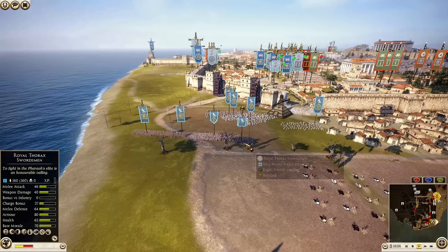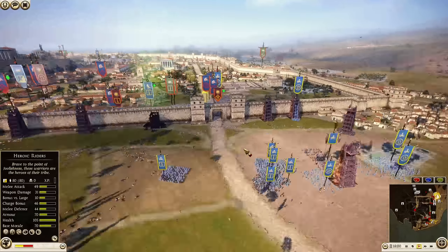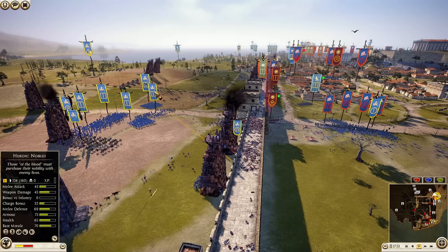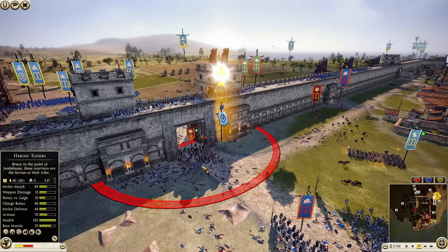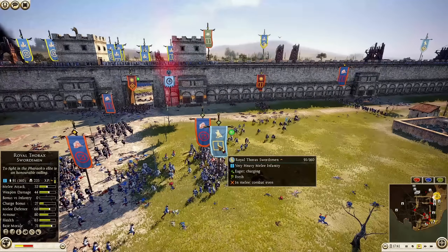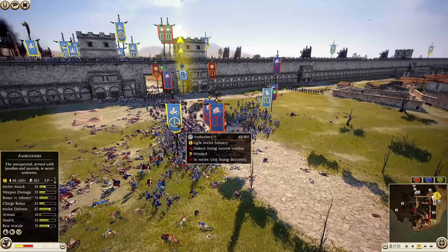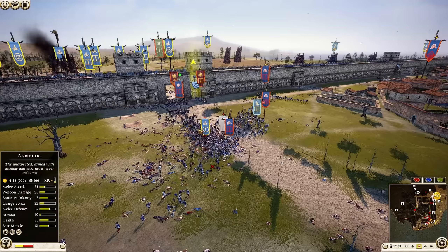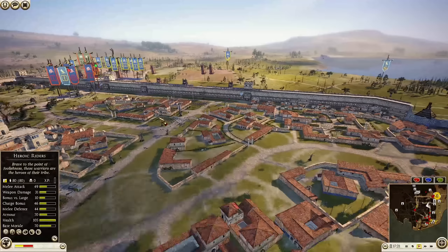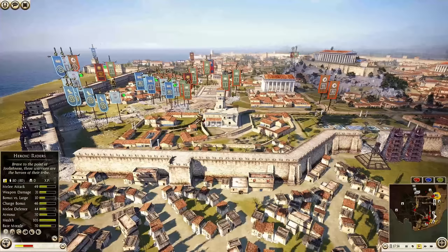Egypt still has outside: Thorax Pikemen, two units of Royal Peltasts, and his Royal Thorax Swordsman general. Chariots are still sitting over there - I wonder if maybe he's just waiting for an opportunity. But I feel like that opportunity was lost by losing control of the gate. Iceni still has five units of Heroic Nobles over here. The defenders' control is teetering back and forth. The Royal Thorax Swordsman with 235 kills, down from 95 to 91 men. Ambushers with 162 kills. But that other unit was unfortunately taken out. Bactrian Horse Archers coming around. The defenders still seem to have control of the gate. So far this has been a really tough, uncoordinated attack - spreading out instead of attacking together as one force more than likely would have had a better turnout for the attackers.